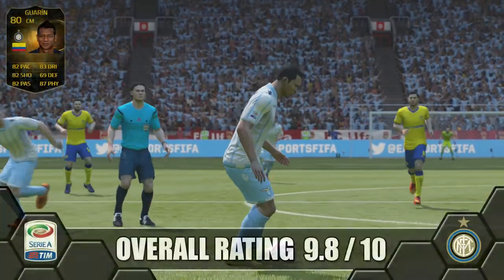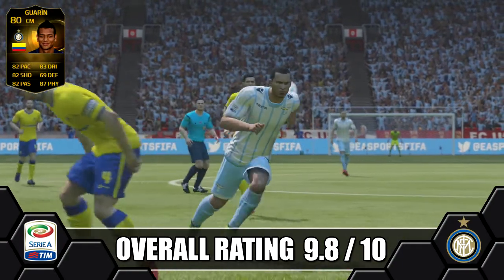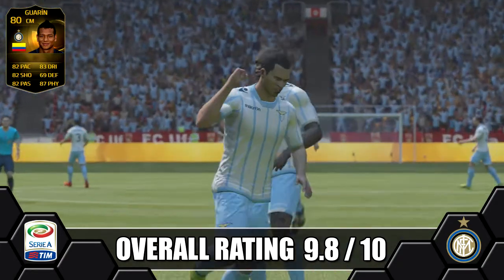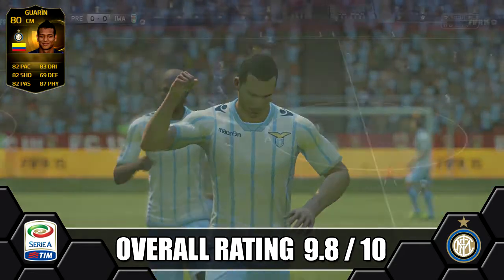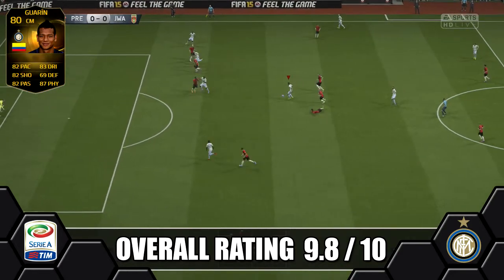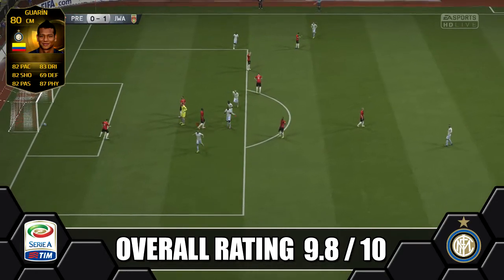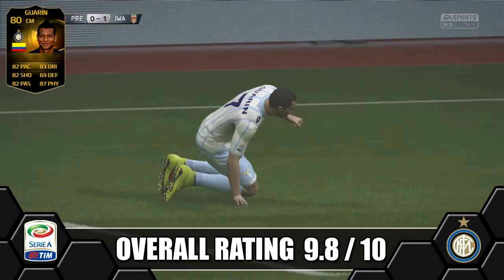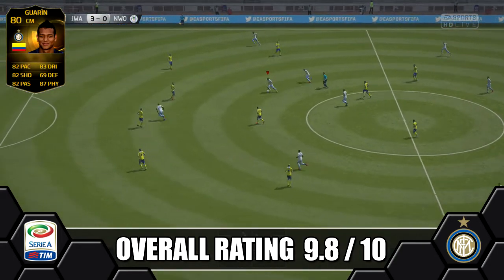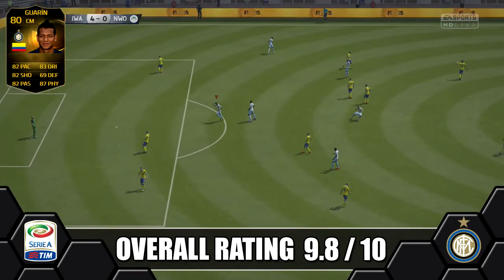Overall we're giving Inform Guarín an amazing 9.8 out of 10 — a truly amazing, complete midfielder who has everything you want. Good pace, amazing shooting, great passing and strength, and a decent defensive capability too. Don't be concerned about the 69 defending — it's just his marking that brings it down. He has great stand and slide tackle and aggression, so you can play him anywhere from CDM through to striker. He is a definite must-try player, easily one of my favourites so far.